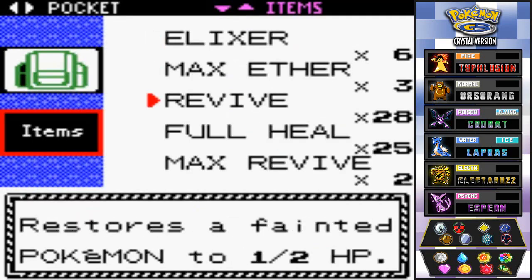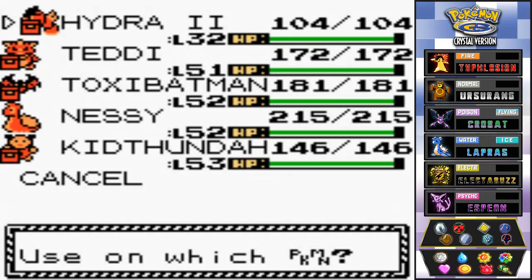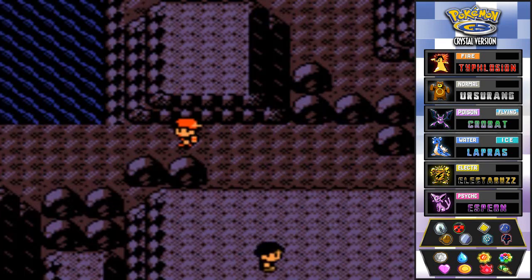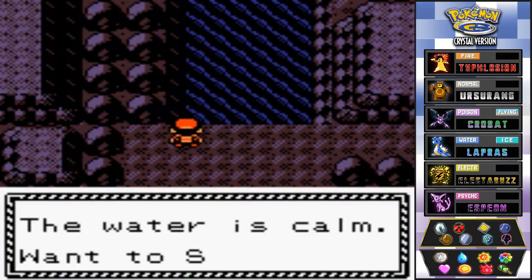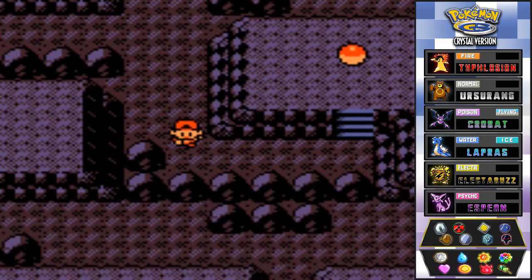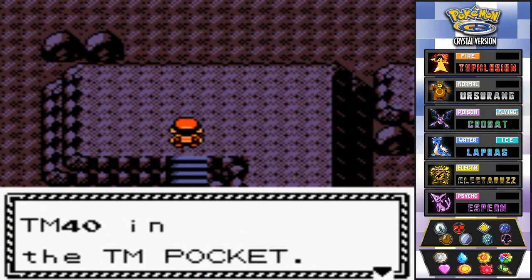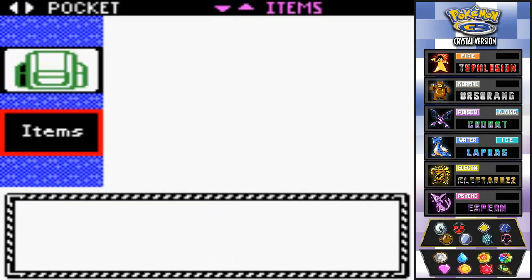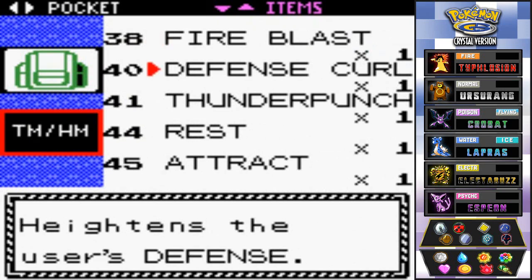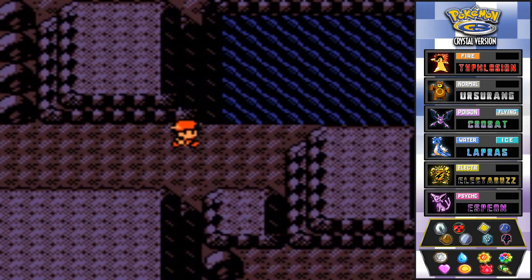Now that Geodude's defeated, let's use those Rare Candies on Hydra 2. We got two Rare Candies — level 33, level 34. In one episode we leveled our Hydra up four levels! We also found a TM40, which turns out to be Defense Curl. Seriously — why would they make Defense Curl into a TM?